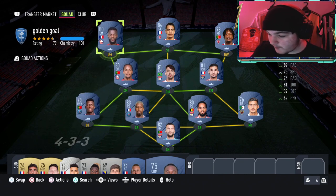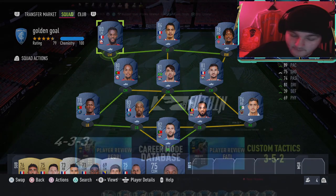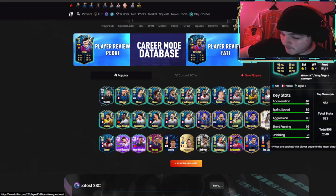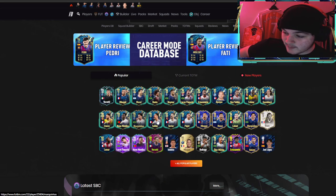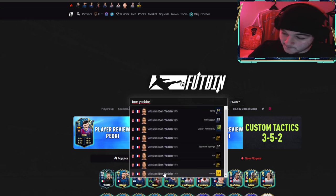Tip number three is going to be none other than chemistry styles. Now obviously we can see the whole new Ligue 1 TOTS looking absolutely saucy — Lionel Messi, Ben Yedda, Fofana, Guendouzi — this is looking an absolutely sensational team. Anyway, we're getting sidetracked. Chemistry styles — let's use Ben Yedda as an example, because Bamba's going to be playing left back in game if you need the defender assist.